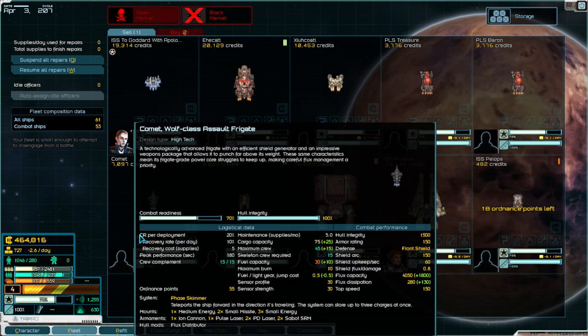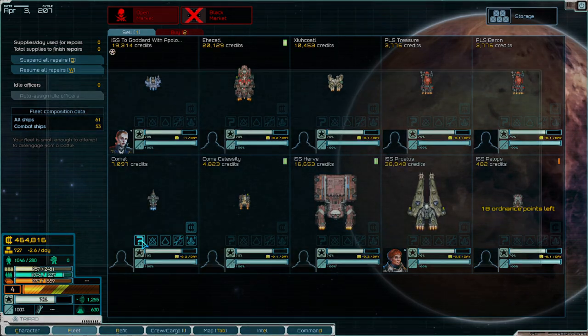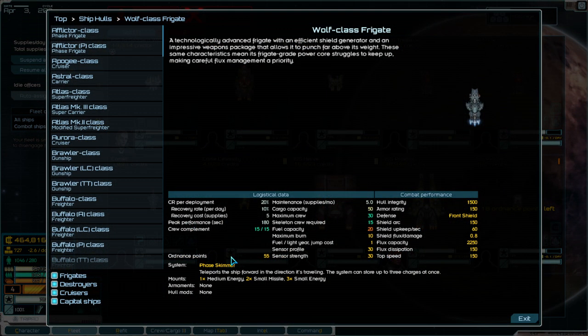The first one we're going to cover is the Wolf. We're just going to move over this question mark and click it, and right here is where it will show you what special ability your ship has. Special abilities by default are activated with the F key on your keyboard — so with its offensive ability, you get to F the enemies up, if you like that kind of humor.